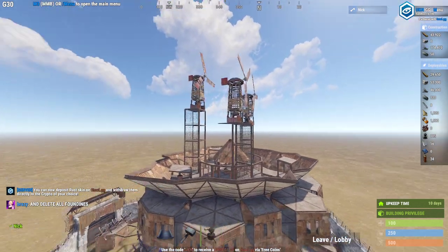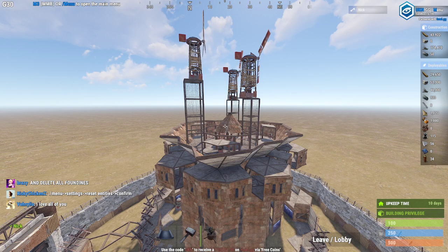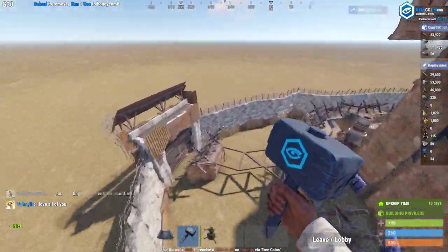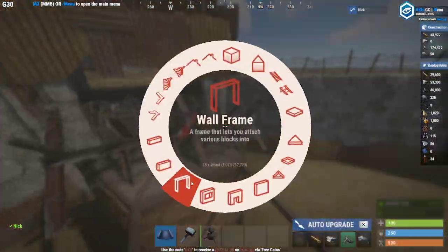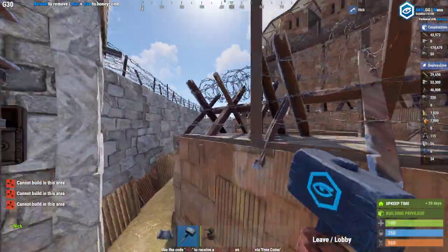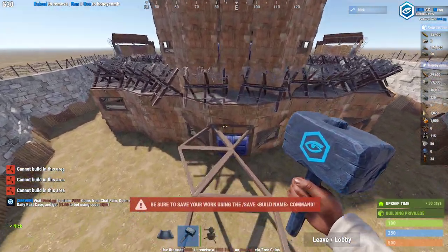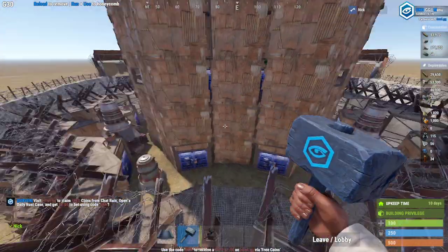These three windmills will obviously power — well, they might power 25 turrets. But if they didn't power 25 turrets, you can also build windmills off of these. They actually just go directly around these. It does allow people to sort of ladder up here and get into your compound, but it still leaves them unable to get through, which is just disgusting.